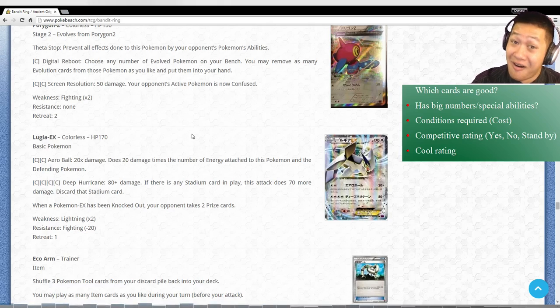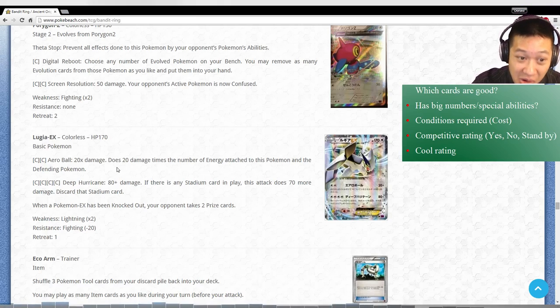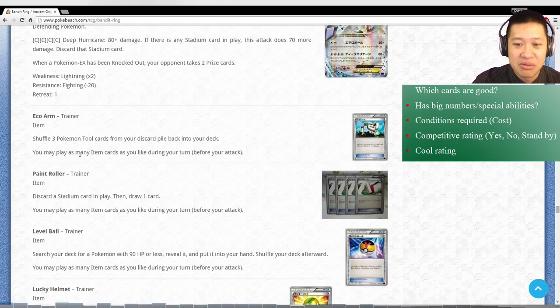Lugia - oh yes, this is Mewtwo come back. Areoball: more energies on Lugia and on the defending Pokemon, the scaling is quite high - 20 damage for each of them, and together very good. Deep Hurricane: Stadiums are pretty much in every deck so if you charge up Lugia it has the potential to knock out the defending Pokemon. Both these attacks are very relevant. Lugia EX - definitely get some of these. Alright, now we're moving on to trainers.